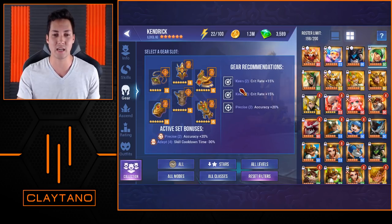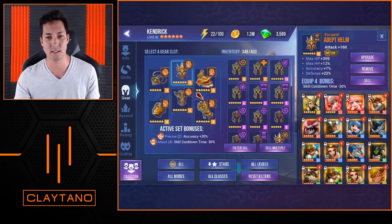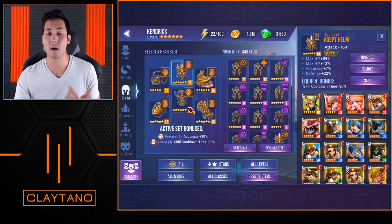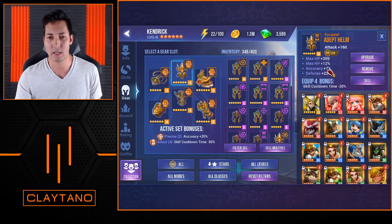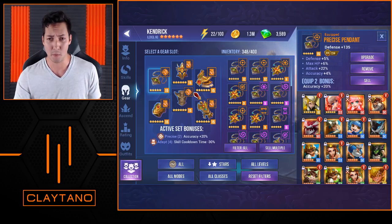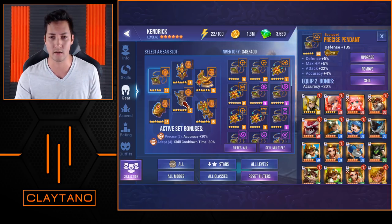As far as his gear, I do have all of his stuff completely maxed out because I use him everywhere. The set is Adept with Precise, because I want him to have as high accuracy as possible, and I also really want him to be using his skills as much as he can. For the helmet I have HP as the main stat with accuracy and defense substats — a lot of tanky stats. For the pendant I have defense, HP, a huge attack stat, and also accuracy substats.